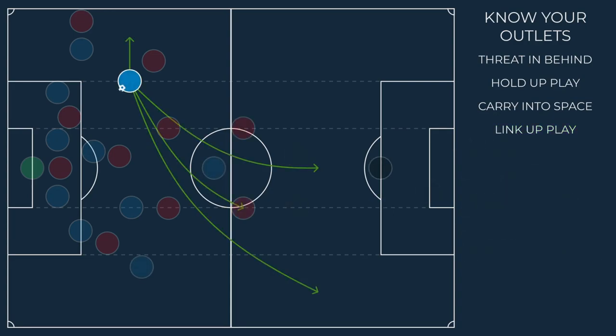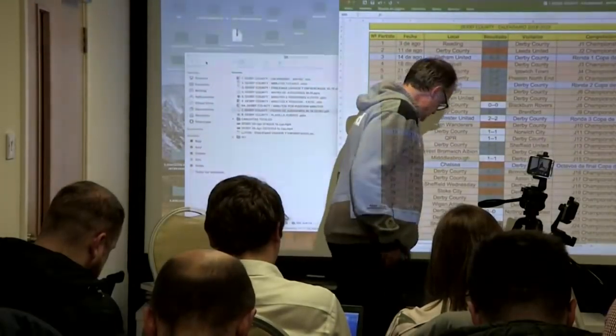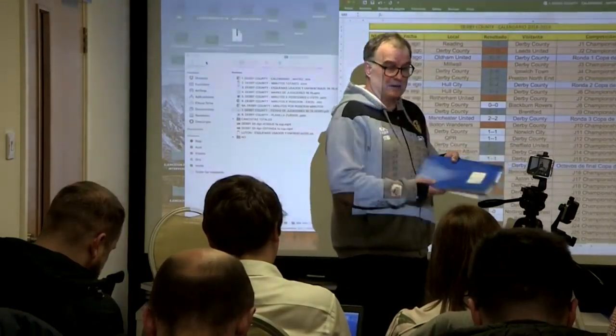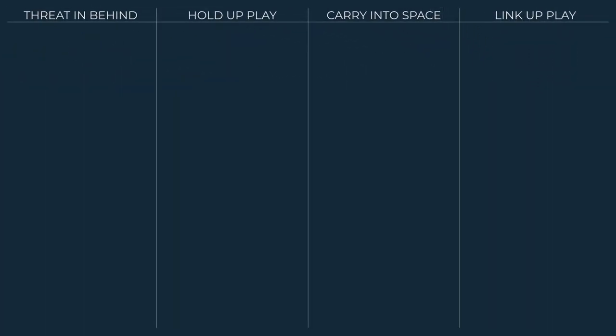A good counter-attacking tactic will have multiple outlets, allowing you to create opportunities in a variety of situations. Many have only one, while some, arguably, have none. You also need to know your opposition — what will be effective against one team may not be against another. We'll take a look at how I adapted my approach against Roma and Juventus in a moment, but first we need to see how the Sampdoria squad shapes up and what it means for our planning.